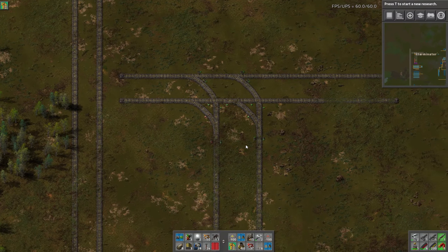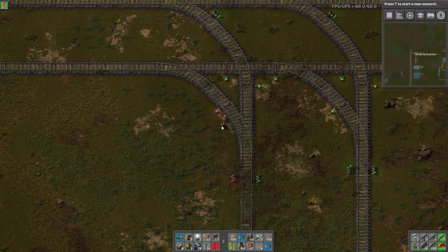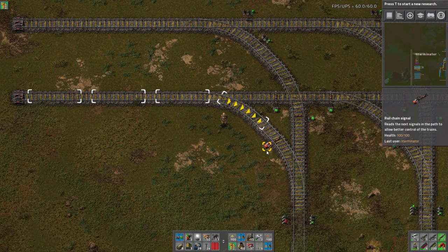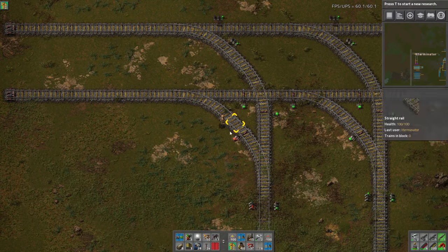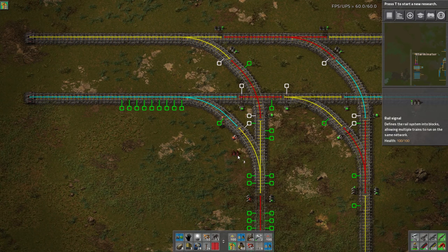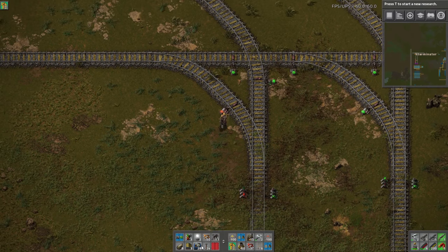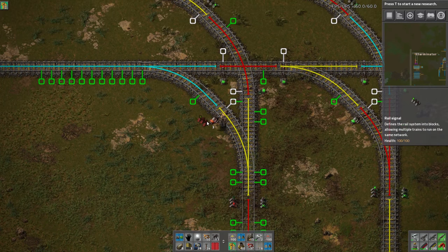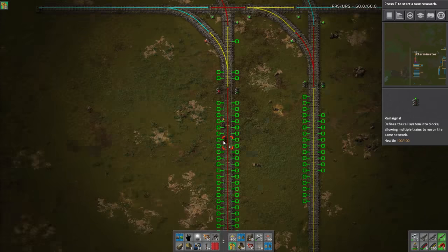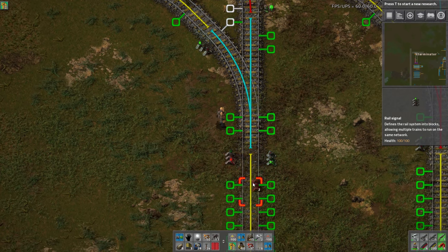I've done some signaling things and this looks pretty busy. To quickly go over these again as a refresher: we come in and I've placed a chain signal here. Normally I would say place a normal signal before a merge, but I'm doing a chain signal because we don't want this train to come onto here and then stop past it. Since this is a dual-direction track — the train is pulling in and coming out on the same track — we actually need these two signals to indicate it is dual direction.